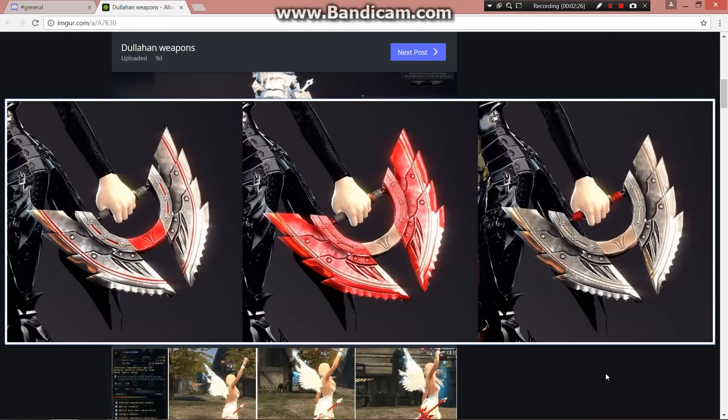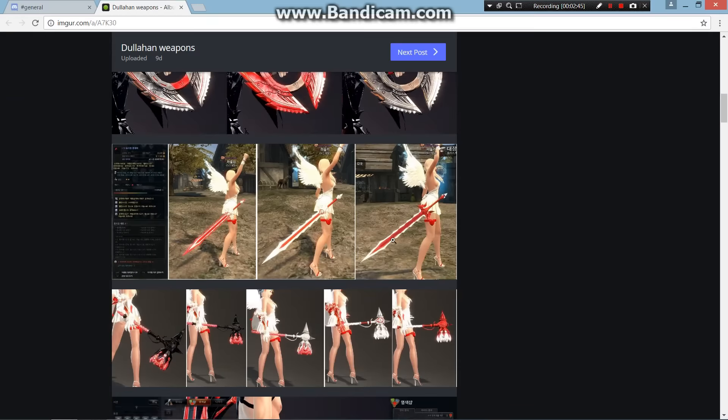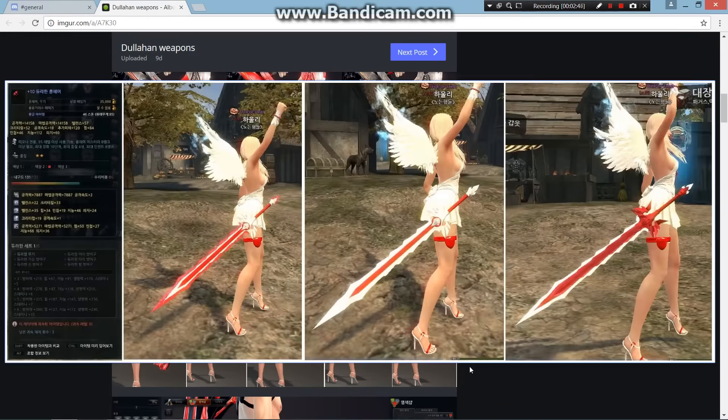And these look like the chain blades for Bella — not too bad. If you can get the color scheme right it'll look pretty good. Like this looks pretty cool, and then there's Fiona's longsword.